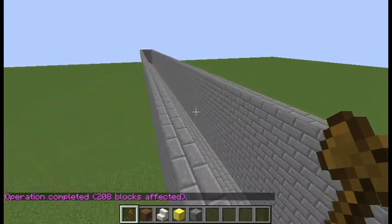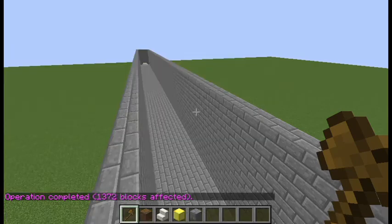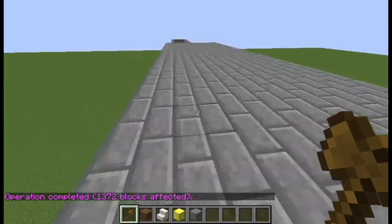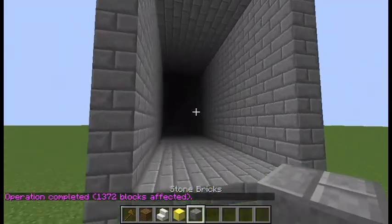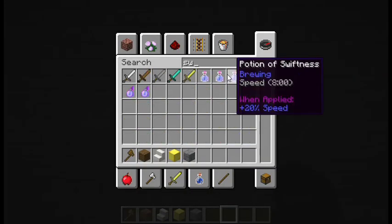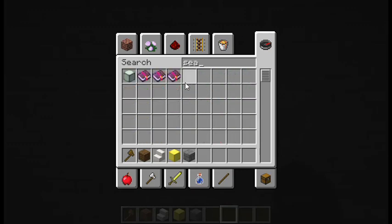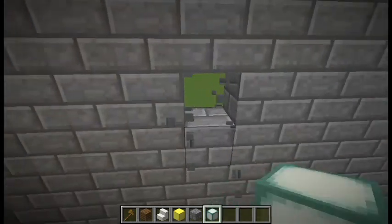Whatever — //set stone_bricks. Yes, that is done. We need to light this place up, so I'll just take sea lanterns and place them randomly like this.